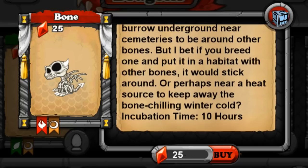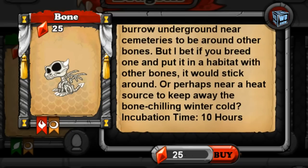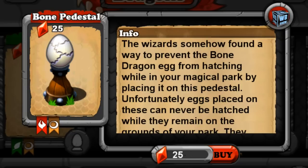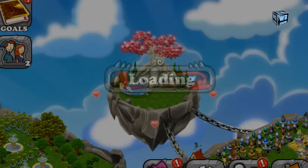We're going to look at the breeding time, which is 10 hours, as you can see there. Then we'll take a look at the egg — it has that cracked kind of design. If you've played since the beginning of DragonVille, this wasn't originally the egg; the egg used to be a lava dragon egg and you'd see which dragon you got after it hatched. This is the new egg design since about a year ago.